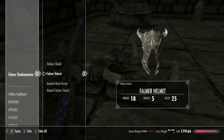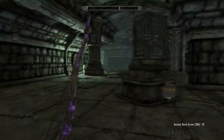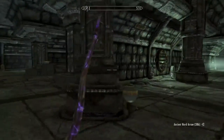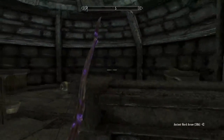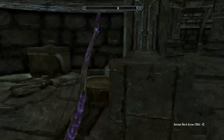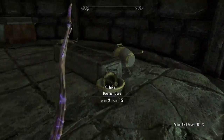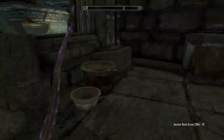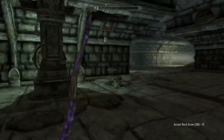Bomber here. Gold. Potion. Take my arrow back. Anything back here? Doesn't really look like much. All right, moving on.